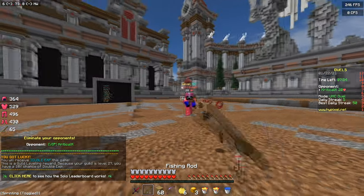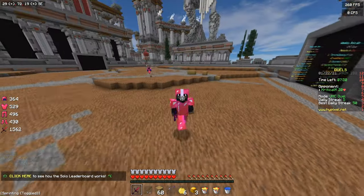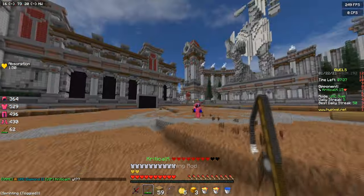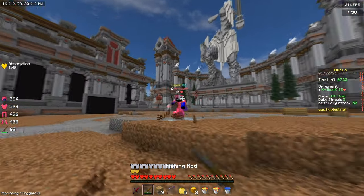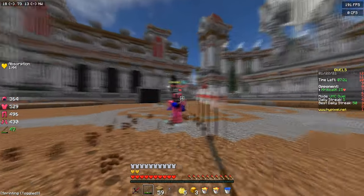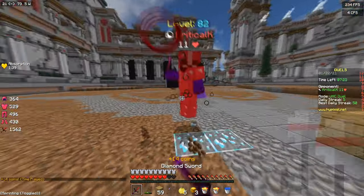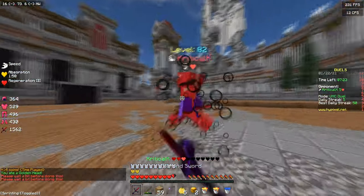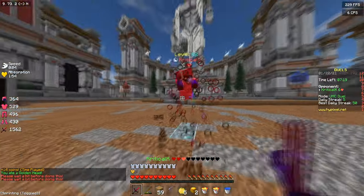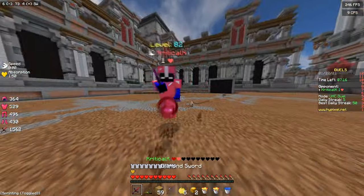The fourth and final texture pack is Daisy 1K, which is Soup 16x but at 128x — they basically just rescaled it. I've actually used this pack a ton and it's really good. The main thing I like about this pack is the armor and all these particles when you hit someone — I don't know why, it just looks really nice.